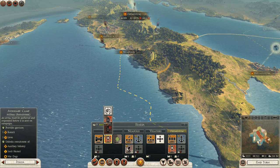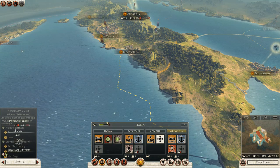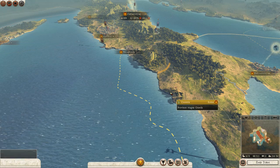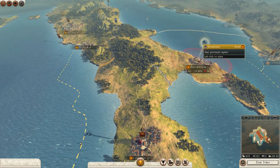I think what I'll do is that in Rome, I'll build an auxiliary camp, which will make it so that we can build some more troops, including war dogs, which is pretty cool. And it looks like that's actually the only thing that we can afford for now.